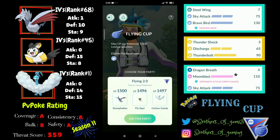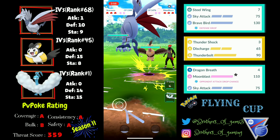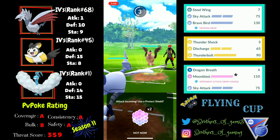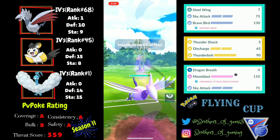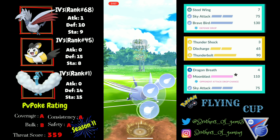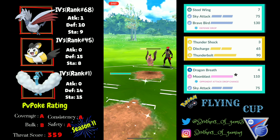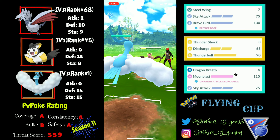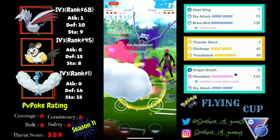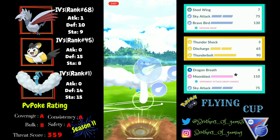In the first battle, I've got a lead of Mandibuzz against my Skarmory. This is not a great lead because Mandibuzz is tanky and spammy — it's running Snarl along with Foul Play. Foul Play will add up onto my Skarmory, but it takes around three Foul Plays to take me out. I'll go for a Brave Bird and then bring my Altaria to catch the next Foul Play, going for the Heart Form to lure out the Aerodactyl on my opponent's team.